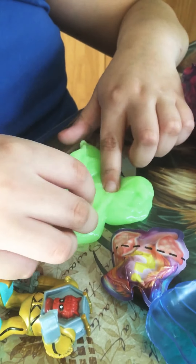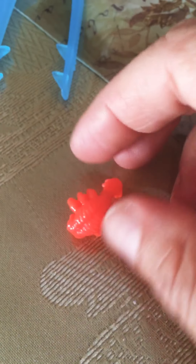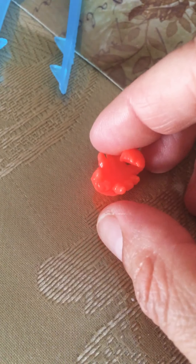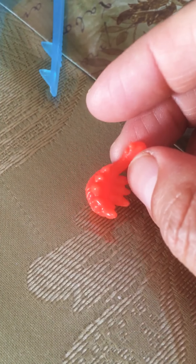That thing stinks. I'm not going to lie, that thing stinks. Look what I got in here. What is it? It's a little alien, a little creature. How does it feel? It's rubbery. They try to make it look like the movie.